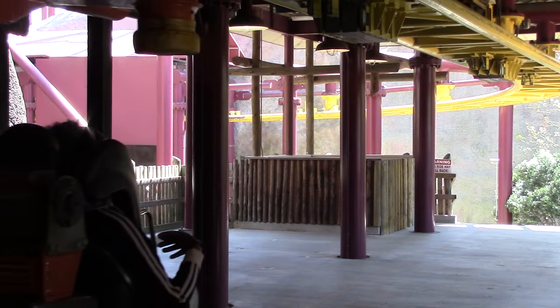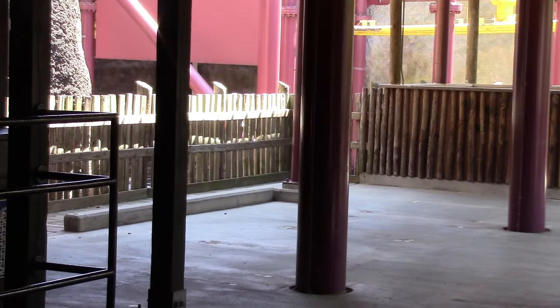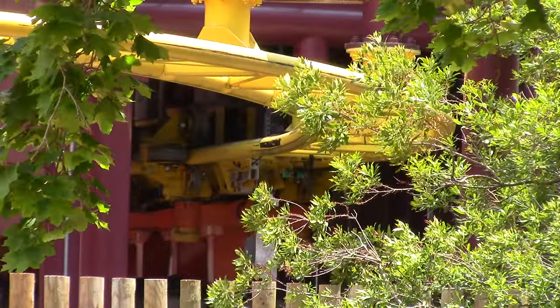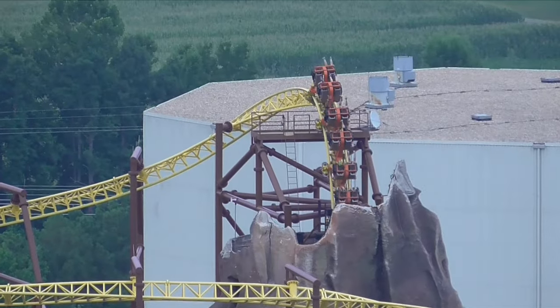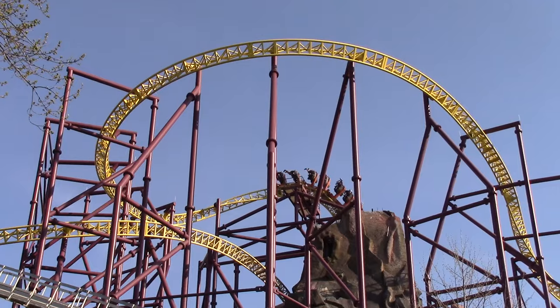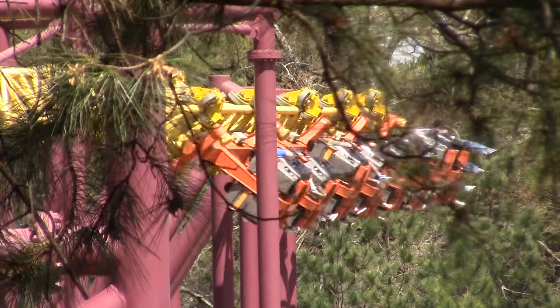Begin moving forward and cross over what used to be the old loading station, which is now just empty and accomplishes nothing. Start off your ride with an amazing launch and hard banked turn, which will thrust you straight up into the mouth of the volcano. And just when you thought you were gonna emerge out at the top, start to fall backwards and fly straight back into the launch track.